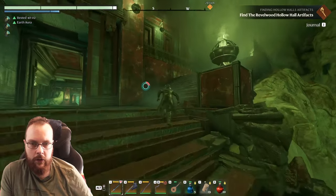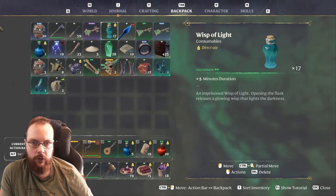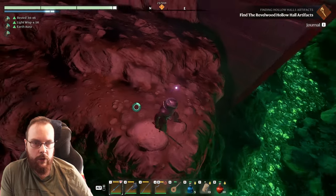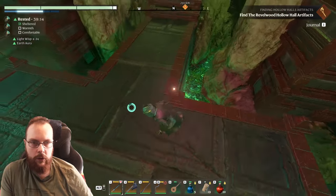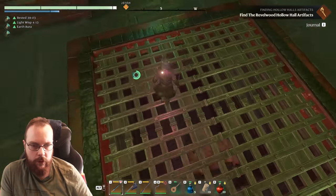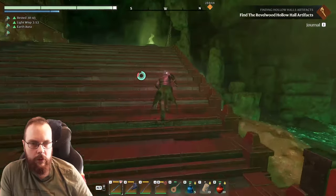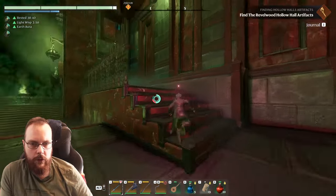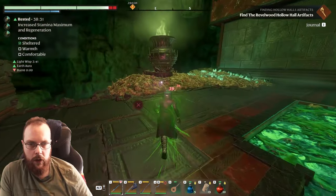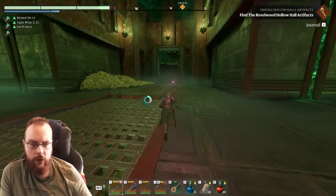I would probably hide something in this area. Let's have a look around - we need to use another Wisp of Light because it's dark. Could it be down in the toxic sludge somewhere? I found two - is there a way to get down here? I see some rubble. What about in the boss area? He hasn't respawned - good.